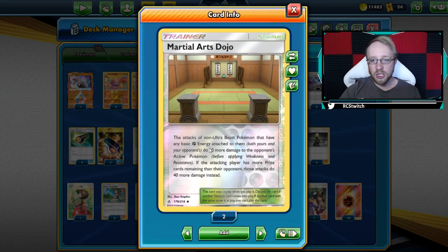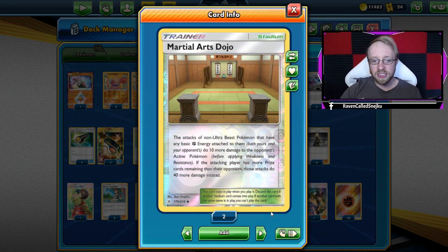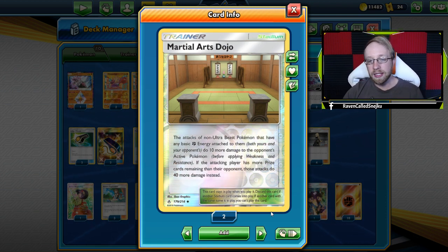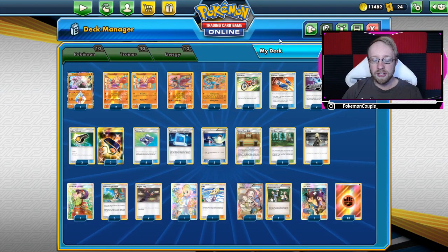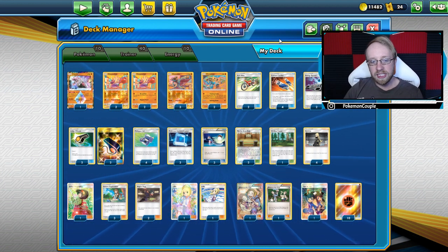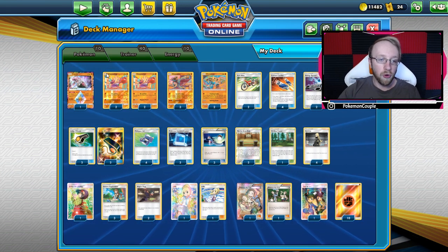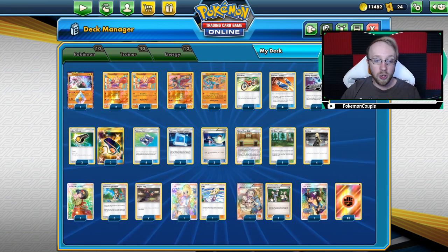Two Martial Arts Dojos - they are not banned anymore in Pokemon Trading Card Game Online. As you can see, if the Pokemon is a fighting type and is not an ultra beast, it does 10 more damage. But if you have more prize cards, it does 40 more damage. So definitely another attack buff for our Pokemon. We have one reason for us to search for the energy, and going to supporter cards: four Cynthias, one Erika's Hospitality, and three Green's Explorations. Don't forget you have to use Green's Exploration before you're going to get Diancie - that's really, really crucial.